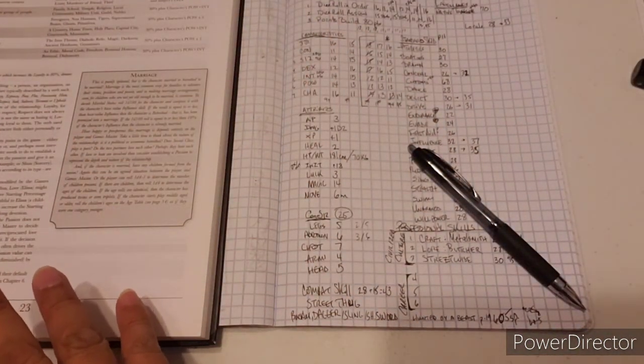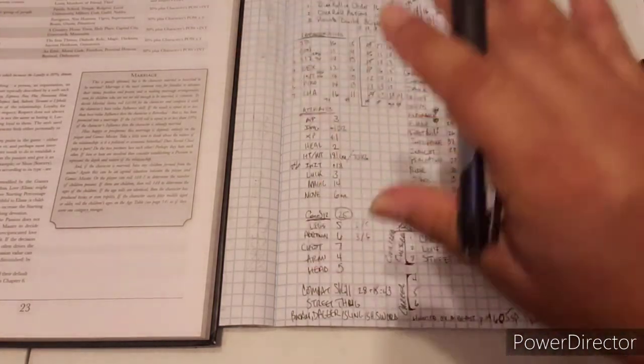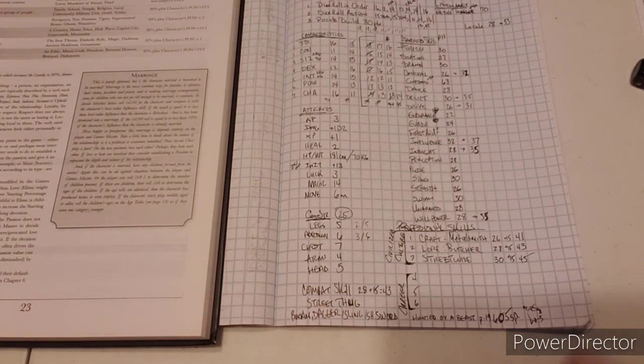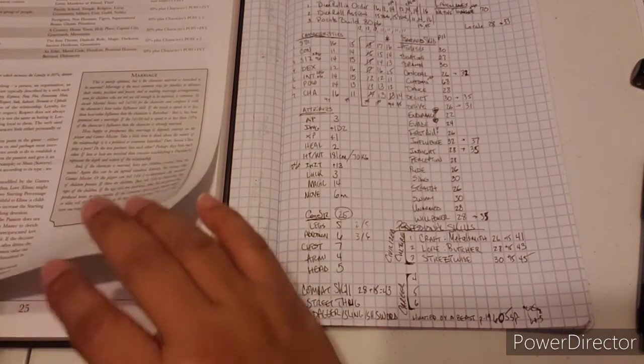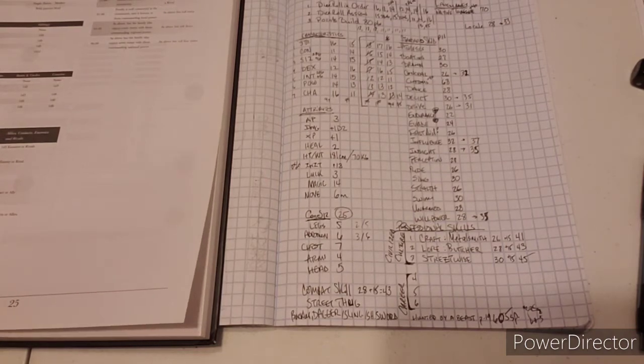I'm going to talk about passions in a separate video because there's a game mechanic that goes with them. Passions define who you are and how you play. There are three types: a loyalty, a strongly held belief, and an emotion held toward someone or something. The number you generate depends on what the passion is. I'll leave that for now and move on.